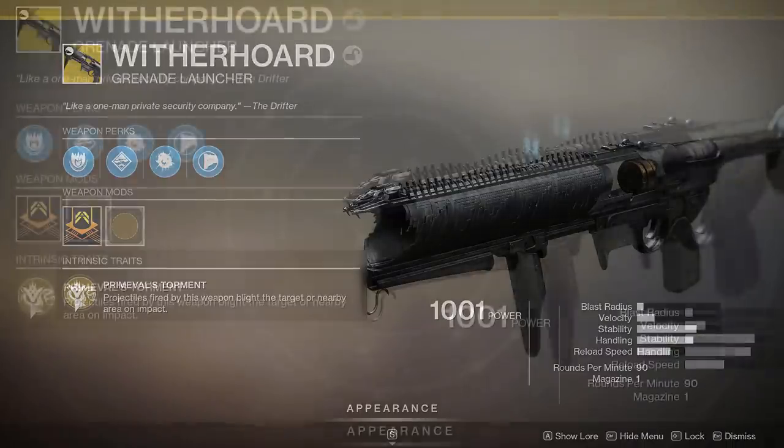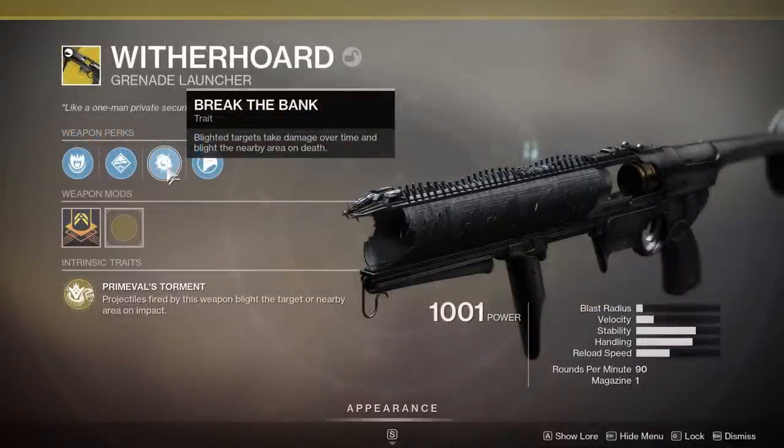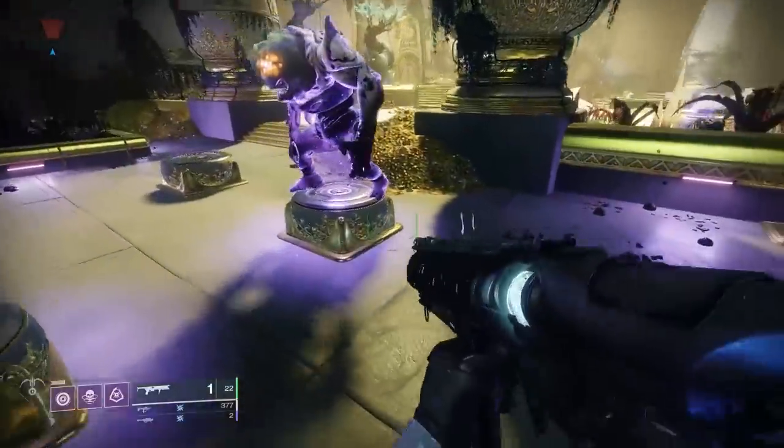It comes with the exotic perk Primeval's Torment: projectiles fired by this weapon blight the target or nearby area on impact. It also comes with the trait Break the Bank: blighted targets take damage over time and also blight the nearby area on death. There are two ways you can attack with this grenade launcher.